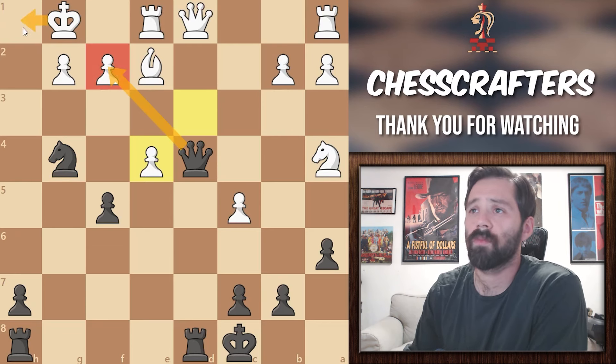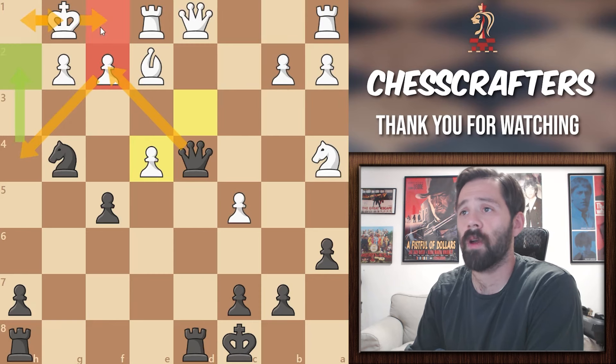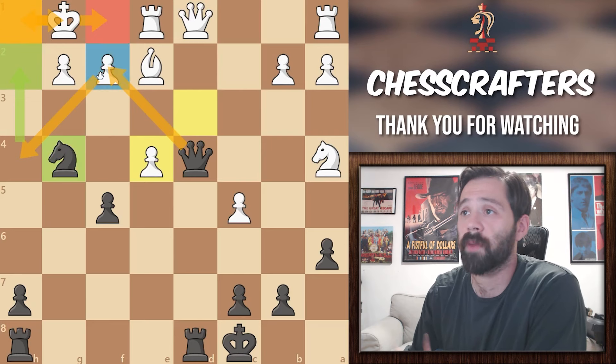White is forced to h1. Queen to h4, taking advantage of the open file, and white is forced to g2. The queen next will move to h2, forcing white to f1, and then h1 is checkmate, because white can't escape to f2, since that square is guarded by the knight.